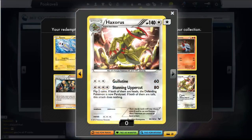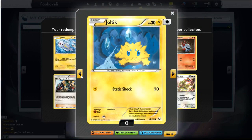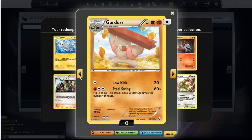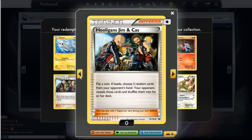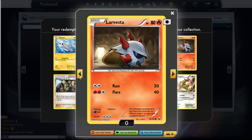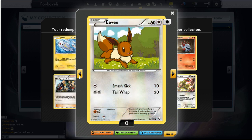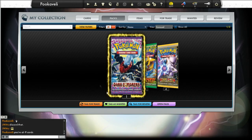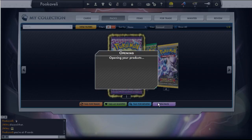Let's keep looking through the packs to see what other cool cards we can get. A Haxorus — that's pretty cool, not a great card but it looks kind of neat. Another Joltik — really want me to play that Galvantula deck. A Darklaw, a Girder, Hooligans Jim and Cass — you don't want to run into them in a dark alley. Larvesta, Piplup, Eevee, Tynamo. This is probably an average pack; the Haxorus was a holo but obviously not a great card. But look at that — there's a Raikou EX!